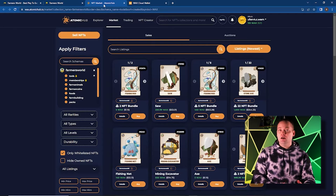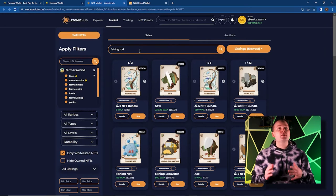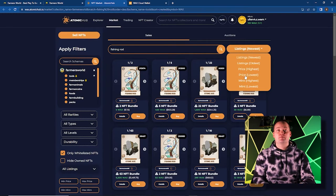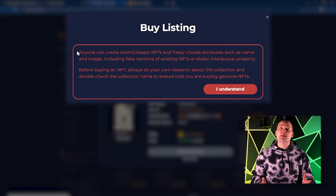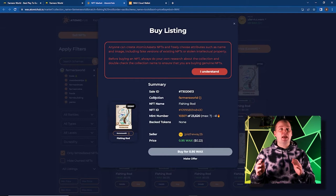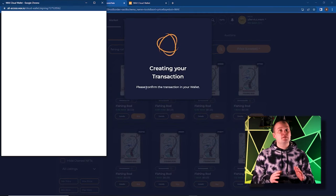Since we don't have any resources to mint new tools, we'll hop over to Atomic Hub and purchase them on the secondary market. You'll see your wallet in the top right along with how much WAX you have — we currently have 133 WAX, about $31 American. That's more than enough to get us started. Let's start with a food-producing tool and search for a fishing rod. I recommend setting the filter to lowest price, as prices on the secondary market can wildly vary and you don't want to overpay. Before purchasing, always read the prompt carefully — anyone can create and mint NFTs on Atomic Hub, so verify the NFT details to ensure authenticity. Look for the collection's verified badge, and check the NFT's ID, seller, and price before confirming.